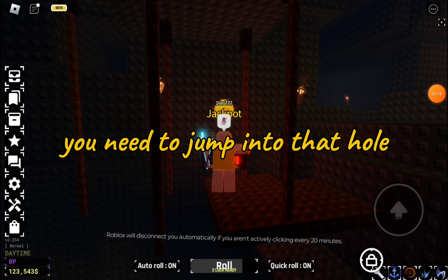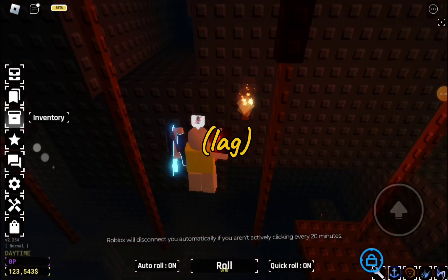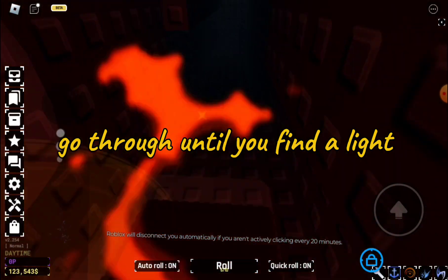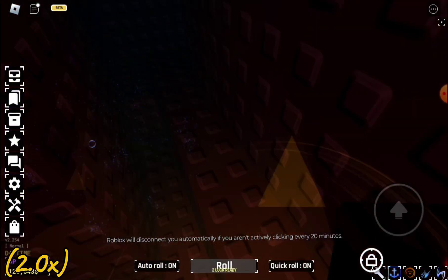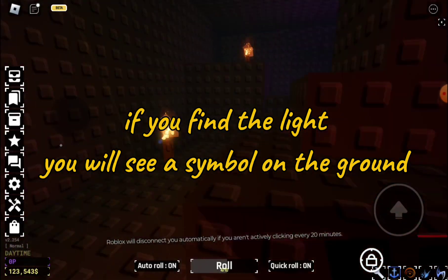You need to jump into that hole. Go through until you find a light. If you find the light, you will see a symbol on the ground.